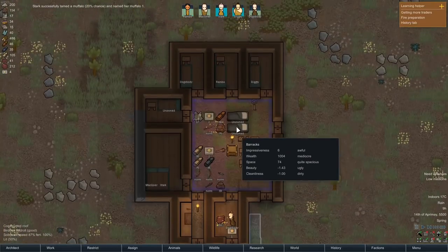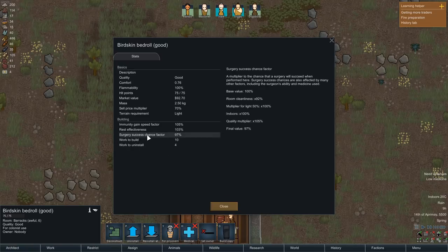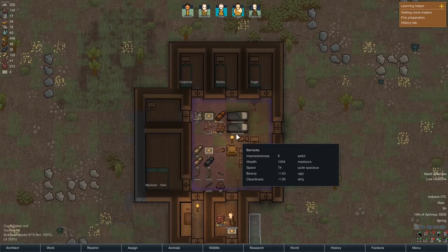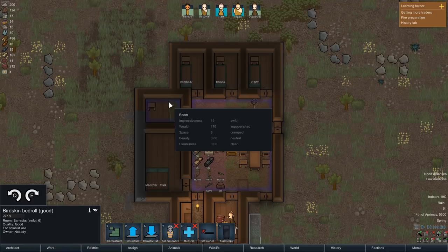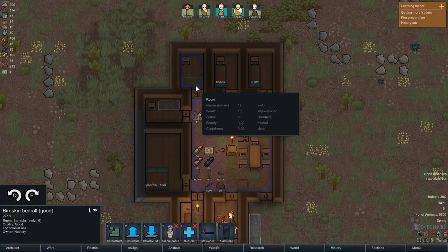While that's going on, let's have a quick look at these beds. We've got two good beds, which is excellent - that means our constructor wasn't terrible. You'll see here we have immunity gain speed factor, rest effectiveness, surgery success. Rest effectiveness just means how quickly they regenerate their rest - this is much better than sleeping on the ground. Now, we don't have to deconstruct this. We can hit the reinstall button and rotate it using the E and Q keys, then line that up over there.